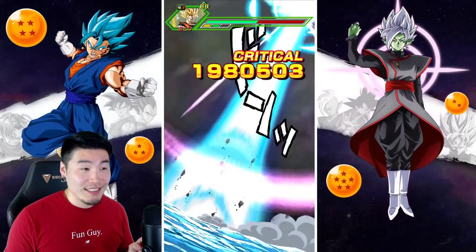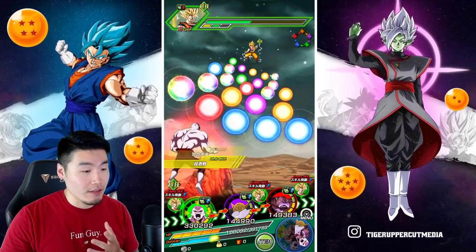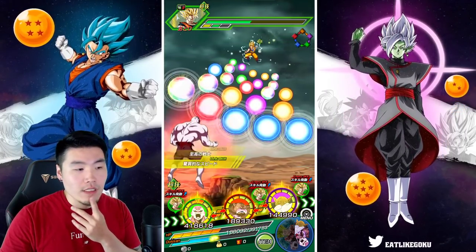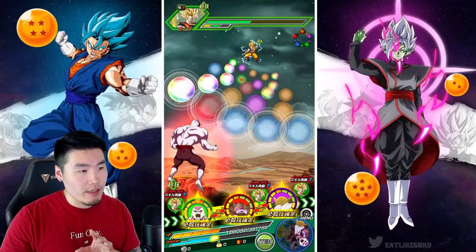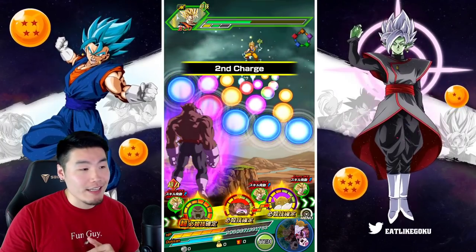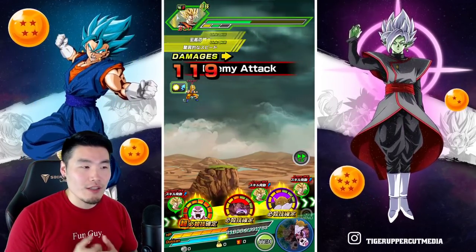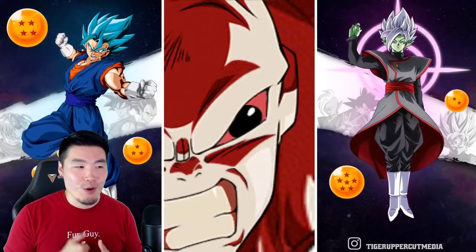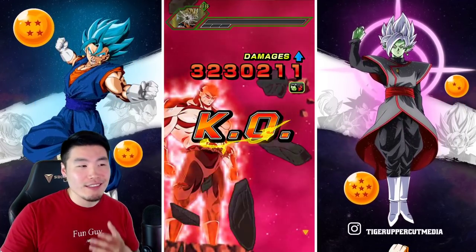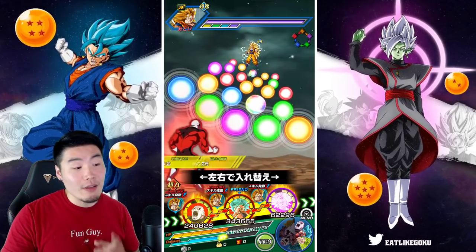We need to get Jiren to take five hits in total to activate that active skill. Defense is at 214,000 right now. Let's put Jiren here so he can take some hits — these should be the first two hits Jiren is actually taking. 5.28 million for that super. When I first saw the super attack animations I wasn't super impressed, but it's definitely growing on me.